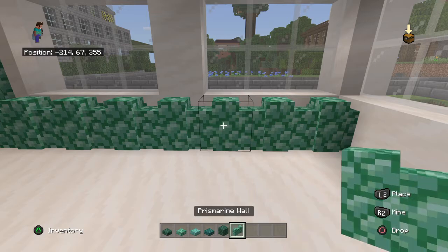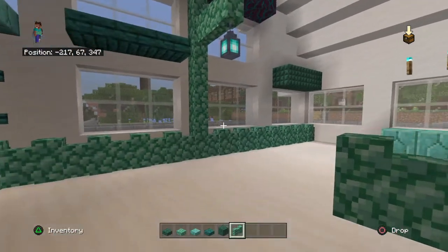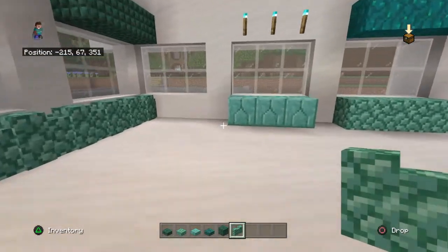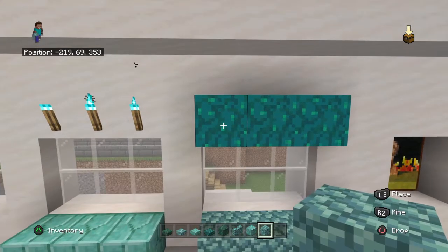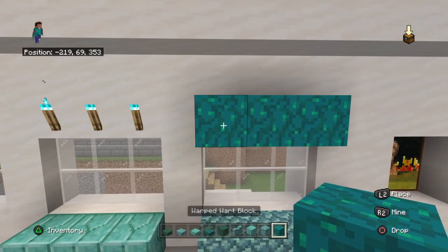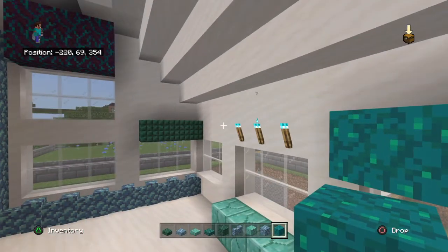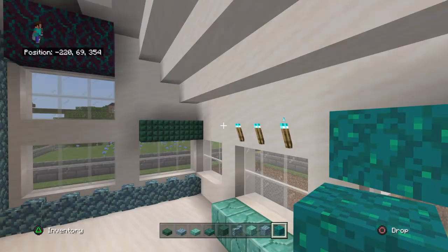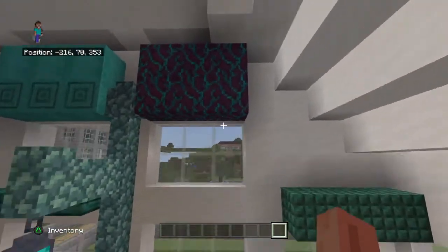Not sure if that was new but it matched our theme. We have prismarine wall, which I didn't recognize but I recommend it. And then of course we have regular prismarine of two types — prismarine blocks — and this new one called the warped block.